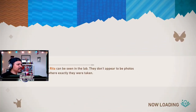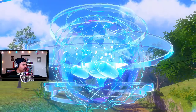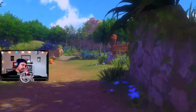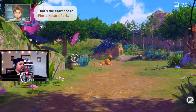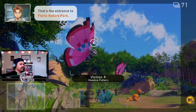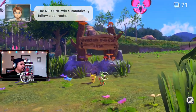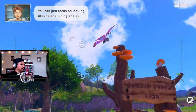It says landscape photos taken by Rita can be seen in the lab. Are we just getting thrown into Mission 1? Oh, that's what it looks like. The entrance to Florio Nature Park. The Neo One will automatically follow a set route — you can just focus on looking around and taking photos.